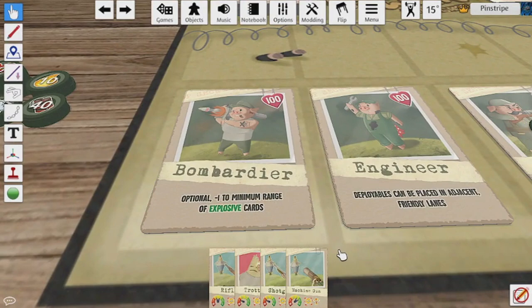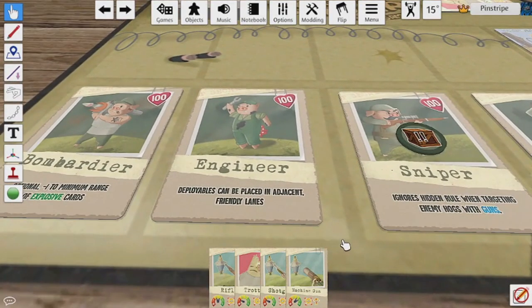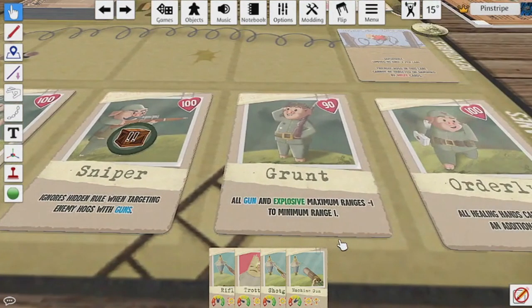Each class has a unique ability that modifies all friendly supply cards of the type named on the pig's card. These abilities can be played in the same way as a supply card, but remember that they can only be used by the specific class or classes named on the skill card.